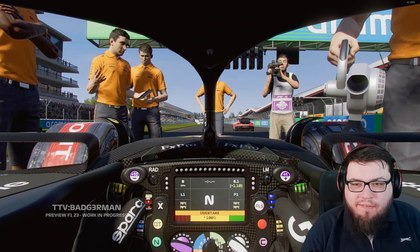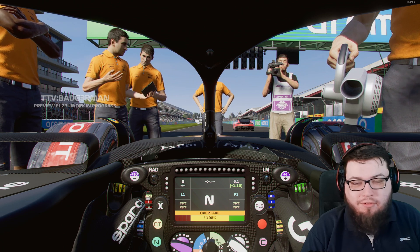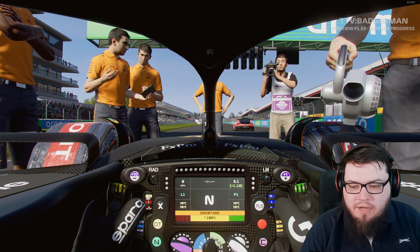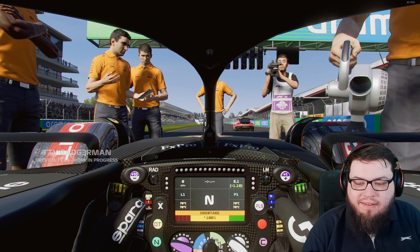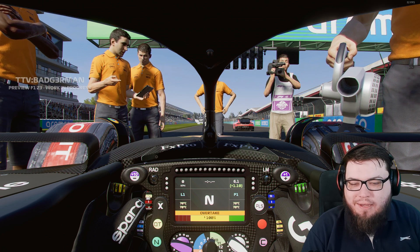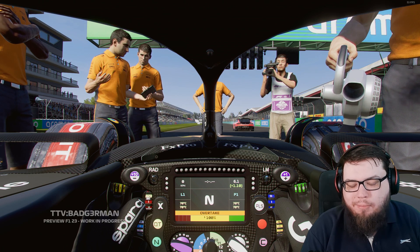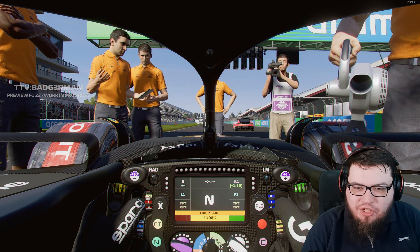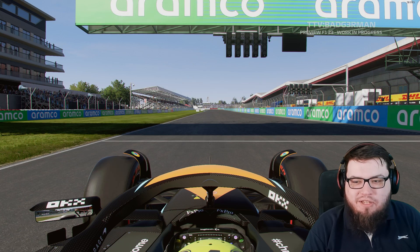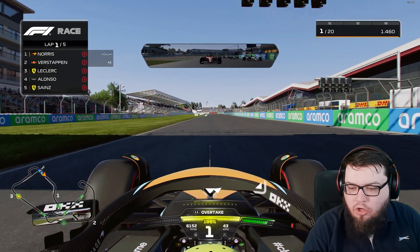Here we are then for the race. We have qualified P1. We've got 1.1 laps of fuel extra in the car - I don't know what for, but sure. We can see the new steering wheel layout, and tires are at 70 degrees right now. I think that will change before we start the race - once we load in and can actually take control of the car, I think it will go up to probably 90. Rev range is around 8,000 to 9,000. Let's jump right in and start the British Grand Prix.